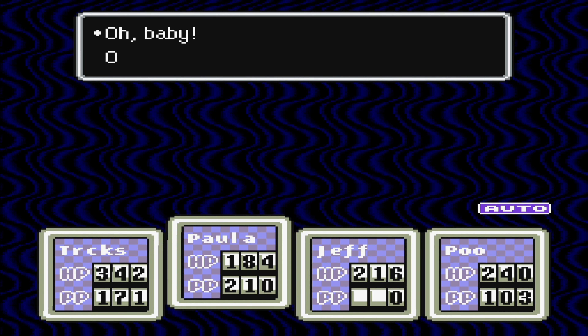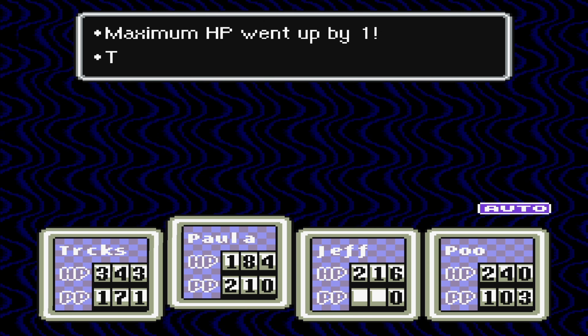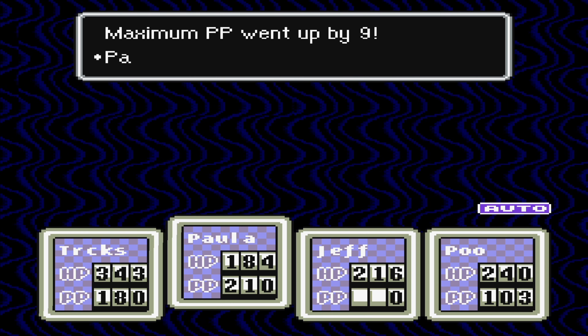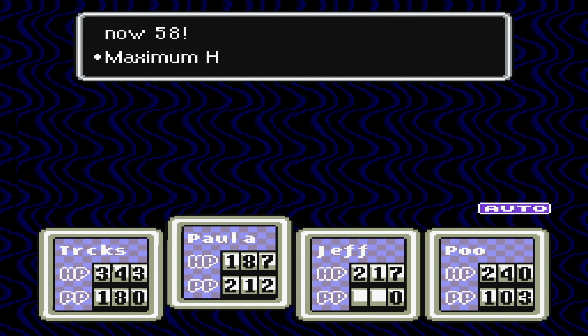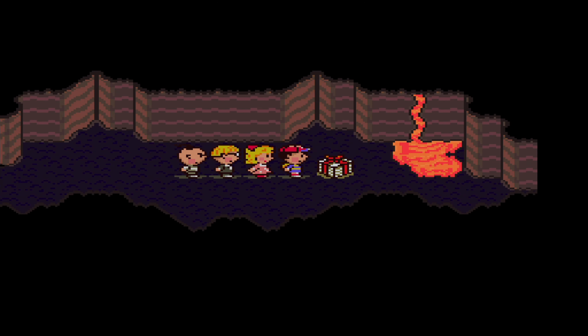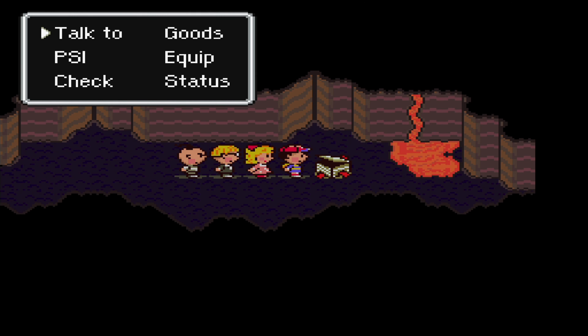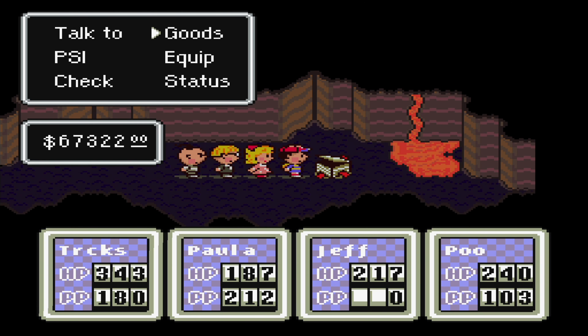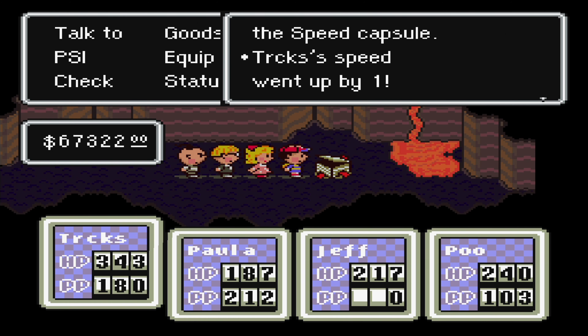Anyway, we're getting even stronger — level 64 for Naz. Extra increase in guts and a very big increase in PP. Paula reaches level 61, Jeff reaches 58. We were in here for a present — a speed capsule. Naz remains to be by far the slowest party member, so let's try to remedy that a little bit, and let's move on.